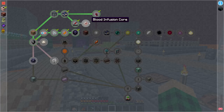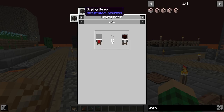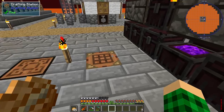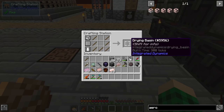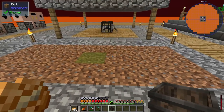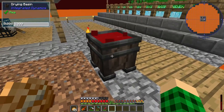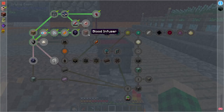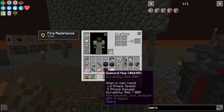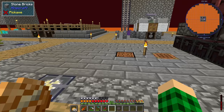We need to progress in chapter three and get to a blood infusion core, which requires hardened blood shards, which requires hardened blood — blood in a drying basin. The drying basin is just made from sticks. Let's get ourselves seven sticks and place this right here. I can right-click it — so it's just gonna dry on its own and get us the dried blood we need. Then we can kill more spiders to fill up our blood extractor.